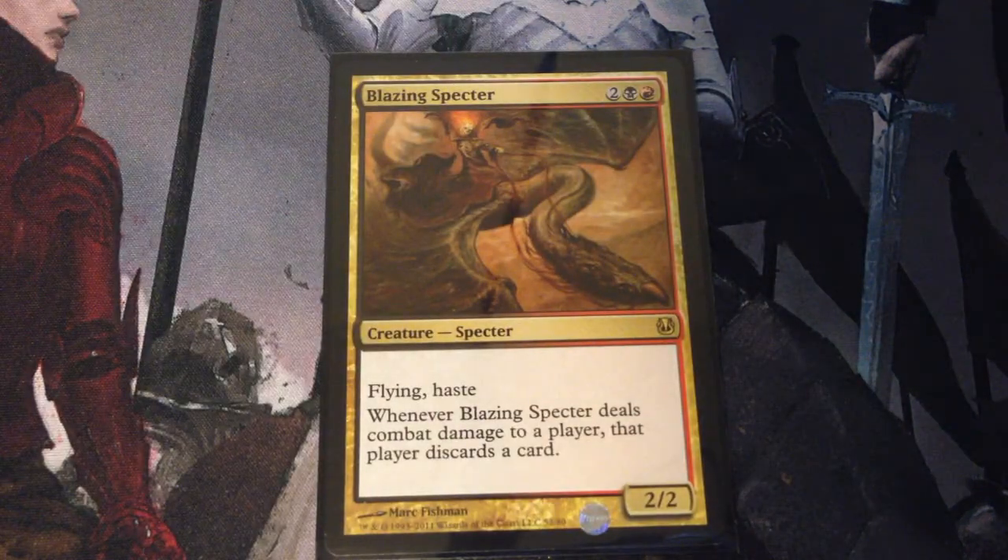Speaking of flying, we also have Blazing Spectre — 4 mana for a 2/2 with flying and haste. Whenever Blazing Spectre deals combat damage to a player, that player discards a card.